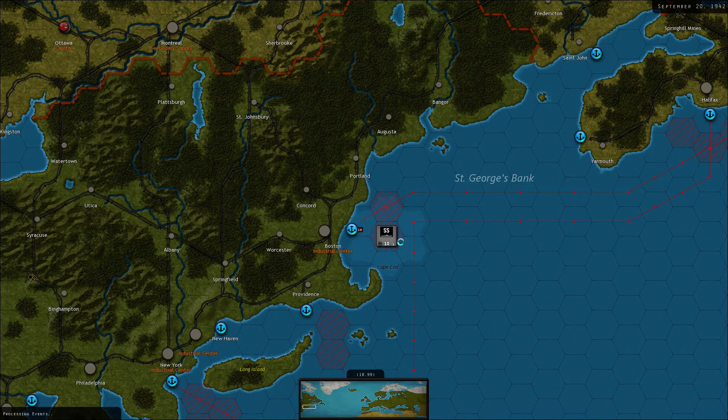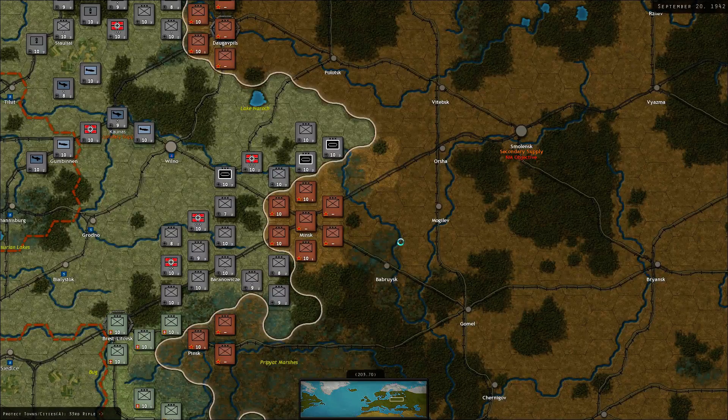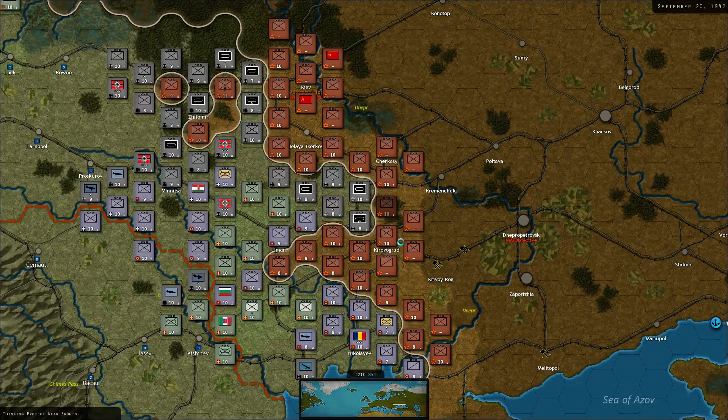That takes us to the Allied moves. Lots of Soviet movement — they're putting units into Kirovograd, obviously. But they do not empty the pocket. The guys in Riga will be in force, which is also expected. But I've gotten their entrenchment level down — that's what counts. I've got artillery and bombers waiting to hammer Riga. The guards want to get out of the pocket — not happening.